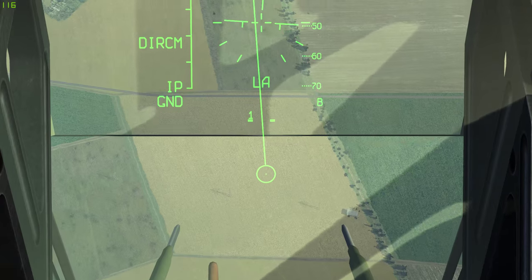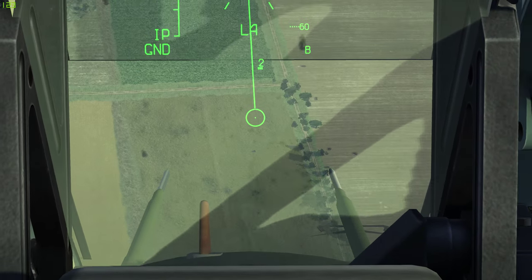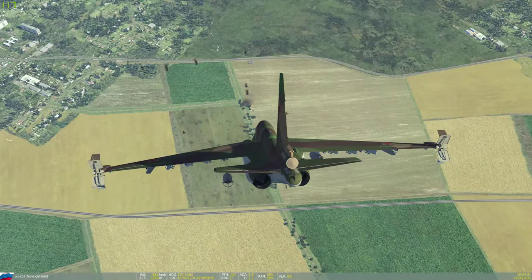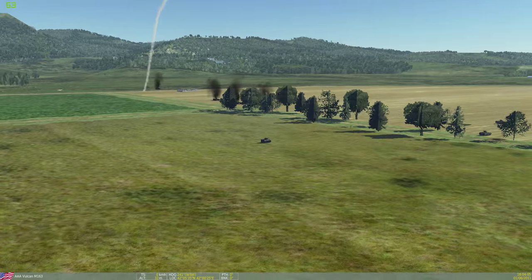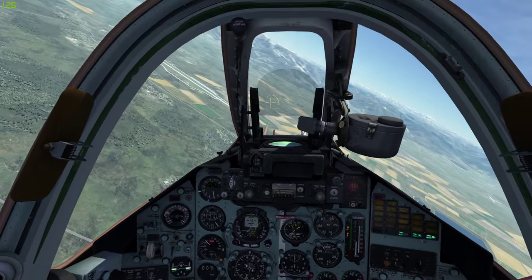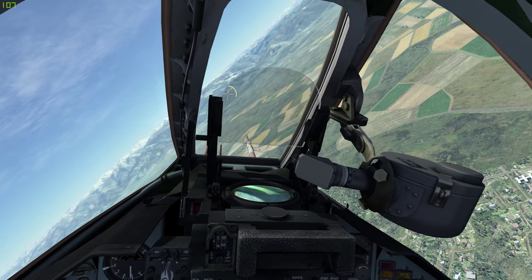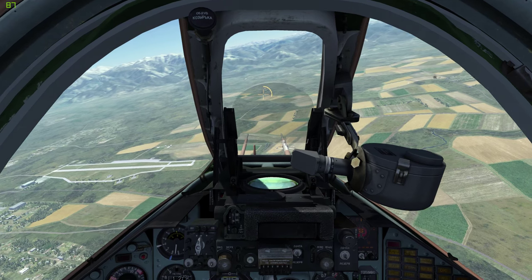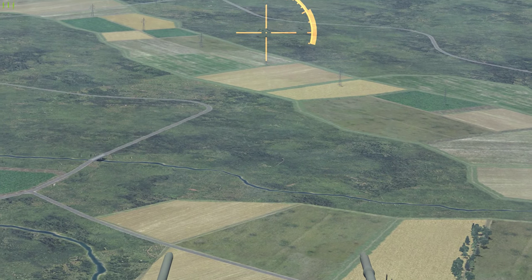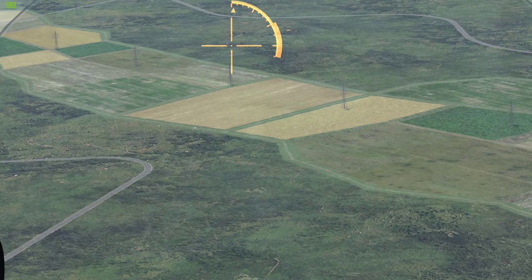Dive bombing in CCIP mode gives better accuracy — you point the pipper on the target in the dive and release. It is more accurate since you are closer and the bomb travels faster, but it puts you within range of AA fire, and you have to be careful not to overspeed in the dive. The SU-25T does have dive brakes. For laser-guided weapons, both the standard SU-25 and the T variant have a laser in the nose pointing forward with a limited cone of visibility — it can't look down or to the side, so it can only be used for laser-guided missiles, not bombs, and you must keep flying toward the target.